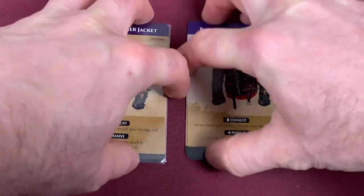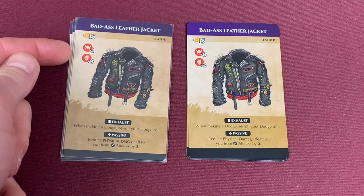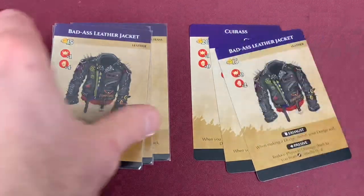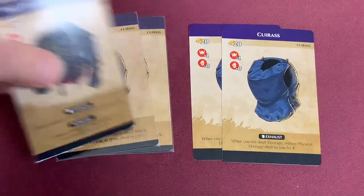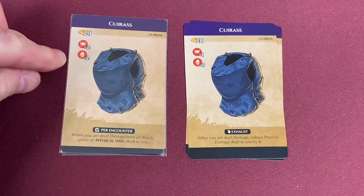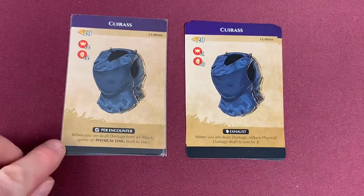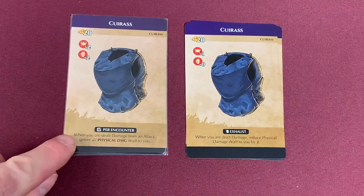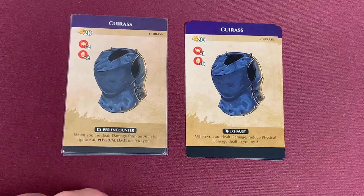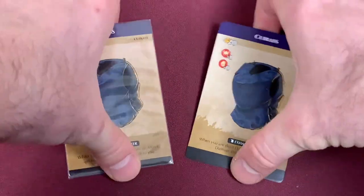The BA Leather Jacket — the only difference is you gain an armor and two extra health points when wearing it. The rest has remained the same. The Curus has also seen some change — it gains an extra armor and two health. Also, the exhaust ability is now a per-encounter ability. It says when you are dealt damage from an attack, ignore all physical damage dealt to you — instead of reducing it by two over many different times, you can flat-out ignore one complete hit.